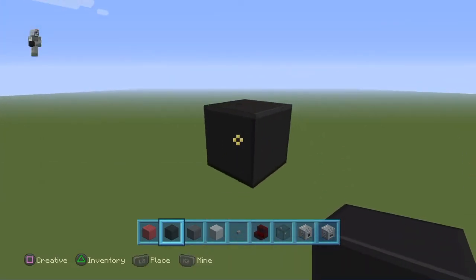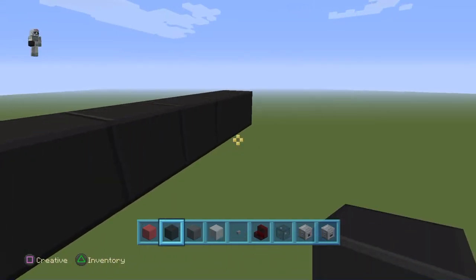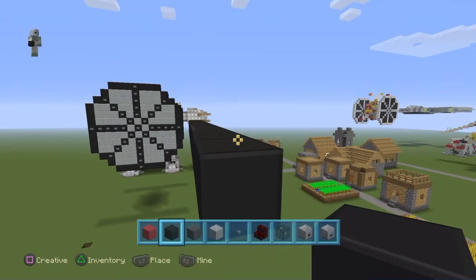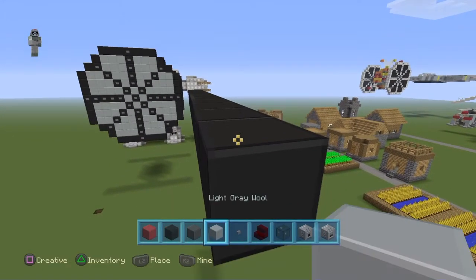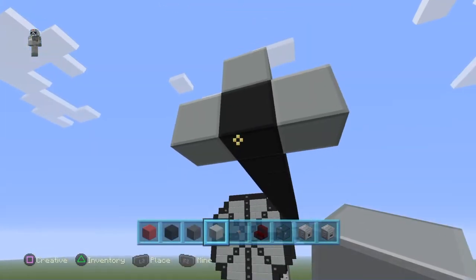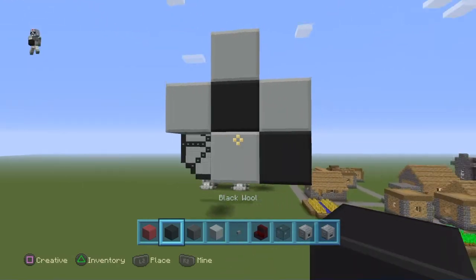Now you are going to go over here, go 1, 2, 3, 4, 5, 6, then go to the other side: 1, 2, 3, 4, 5, 6. Once you get done with that, switch over to your light grey wool, do those 4, make a plus sign, then fill in those corners with black wool.